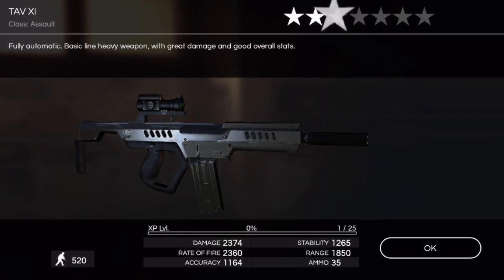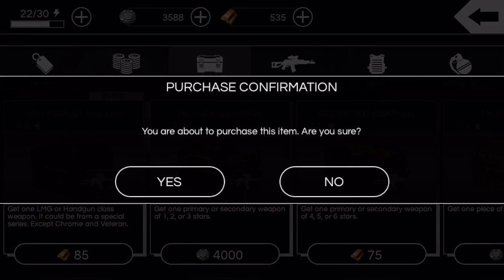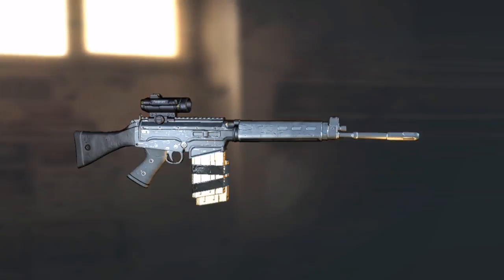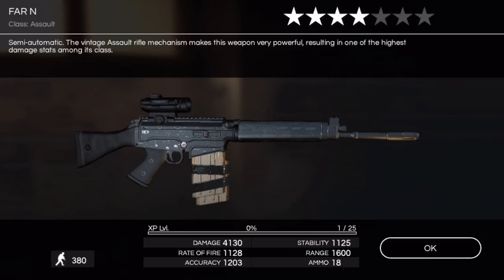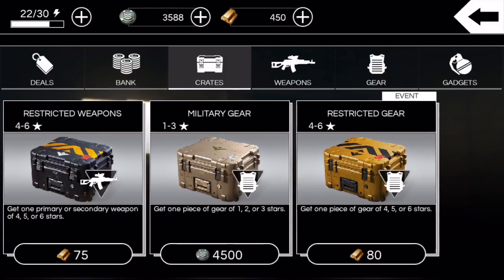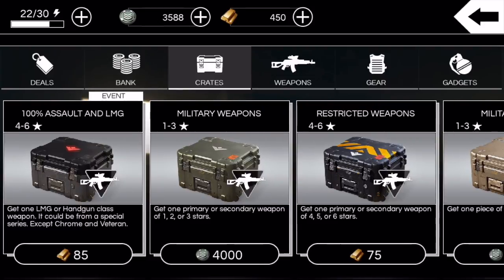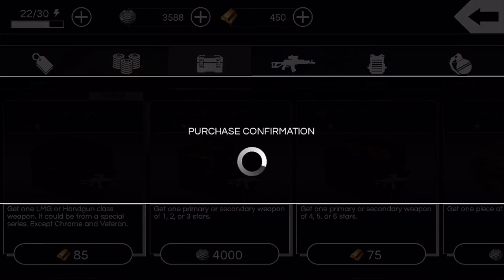This is crazy — so disappointed. I really think they lowered the drop rates in these 85-gold crates. I also think they lowered the drop rate in this event gear crate — it's been a lot harder getting the recent gear from those.